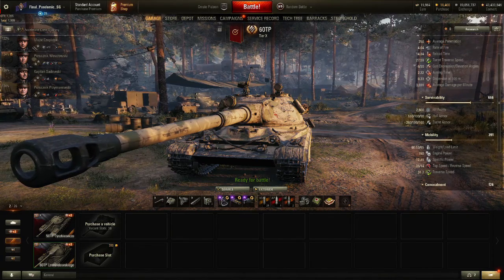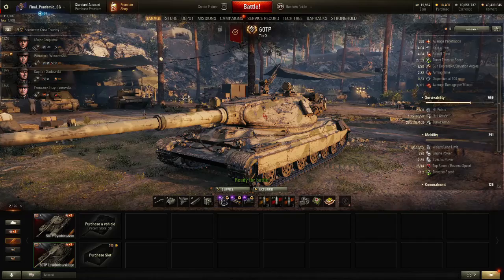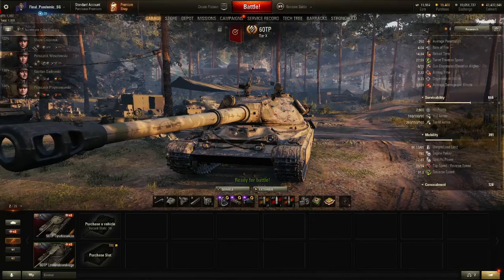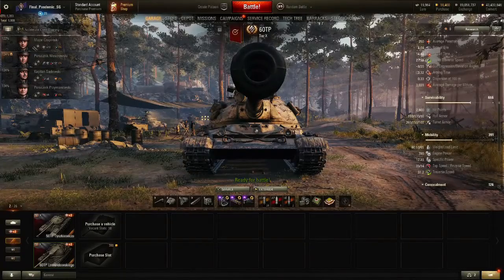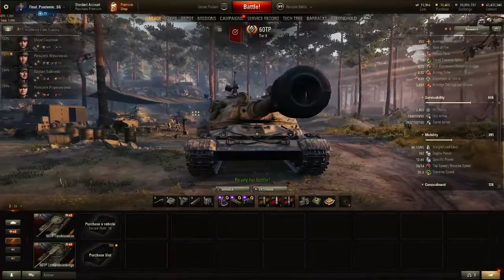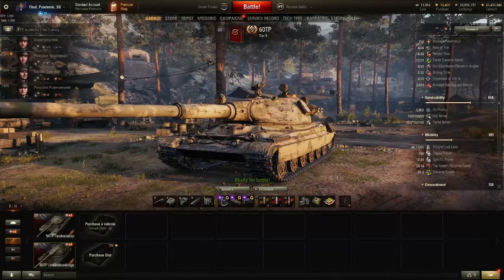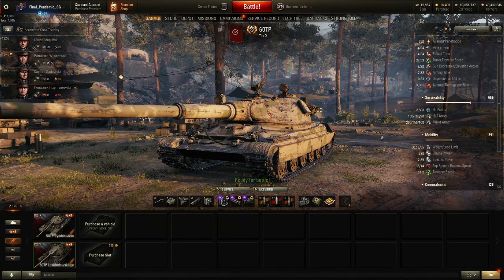It has 160mm of frontal hull armour, sloped very nicely, 100 at the sides and 90 at the rear. When you're playing this, you want to be careful — this driver's hatch, straight on, can be penetrated with 250mm penetration. If the tank is side-on, side scraping, that hatch is now flat. To the side, that is sloped, but that spot is flat, and if you can see it, you can hit it flat on and go through it if you're using high penetration rounds.